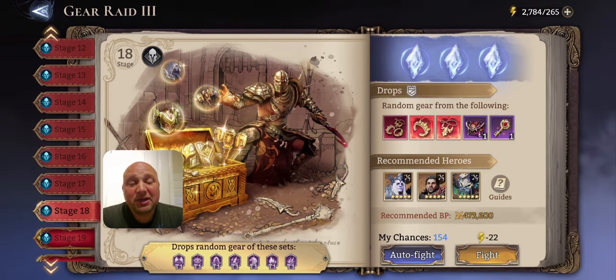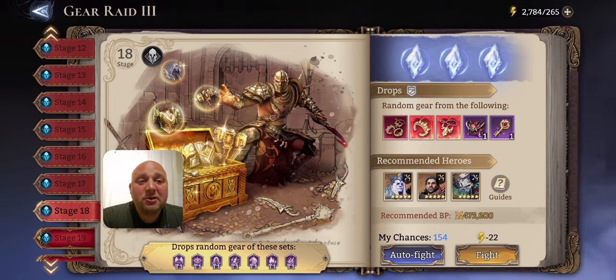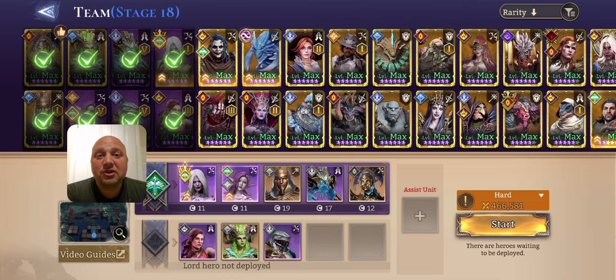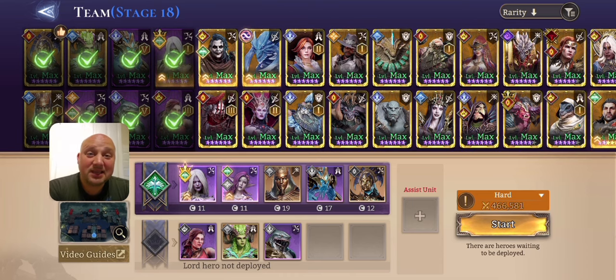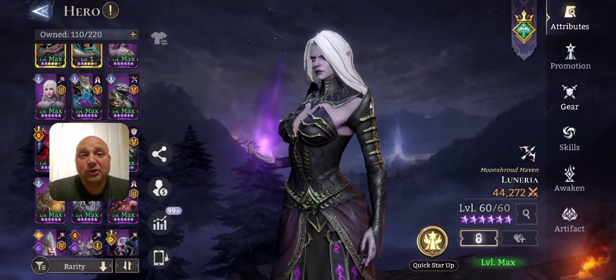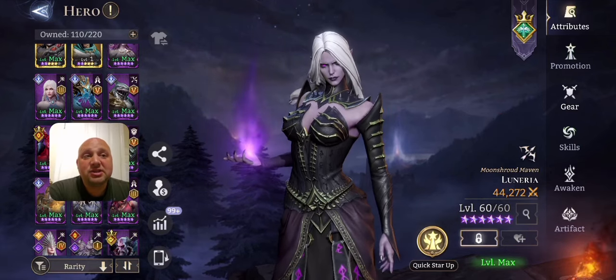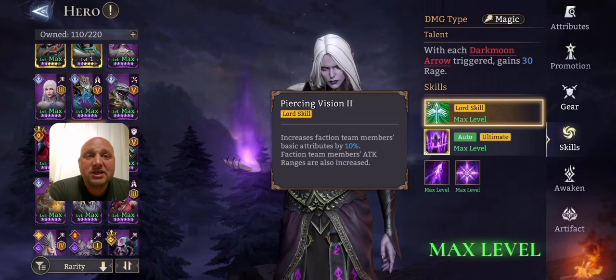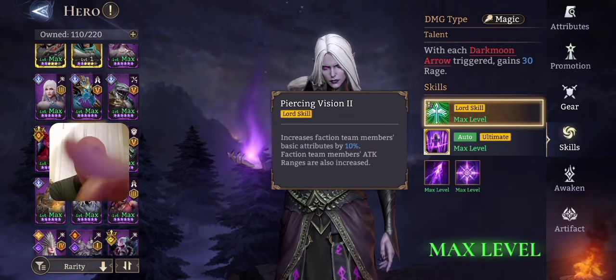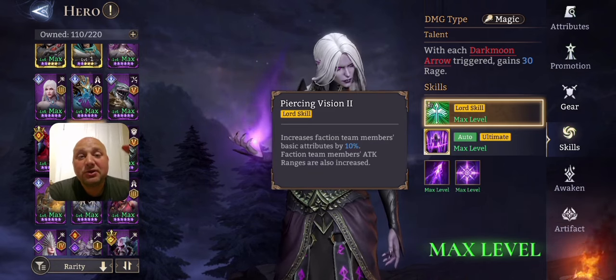I'm going to give you the easiest way to do this. Going into my team — you'll need some heroes, but getting heroes in this game is not a problem. Getting the gear is the problem, that's where the grind comes in. The first hero, really important for Gear Raid 3, is Linearia — she's mainly there for the lord bonus. She increases her faction team members' range by a single tile, and that's super important.